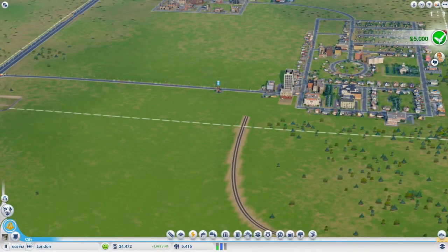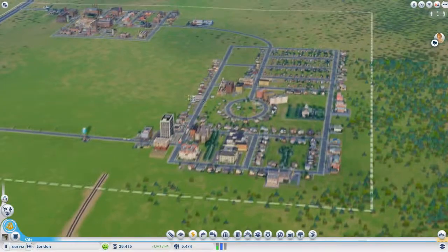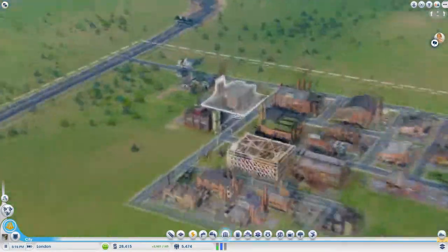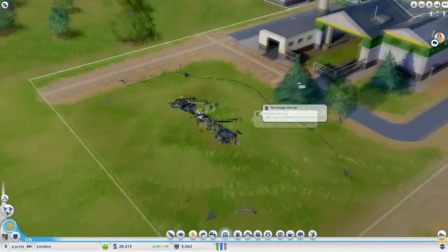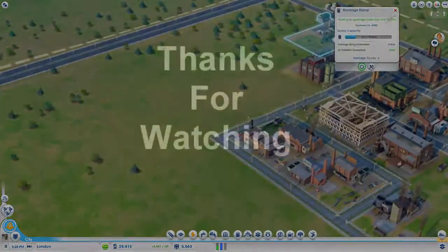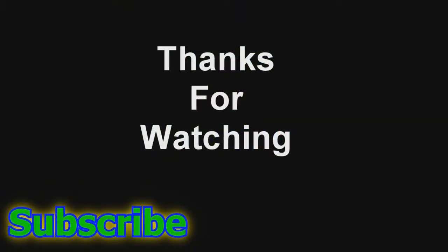We've got 5,000, which is kind of cool. Apparently we still haven't completed this one yet, even though we've got a nice dump zone. How many tons of dump? We've got 16.2 tons of dirt.